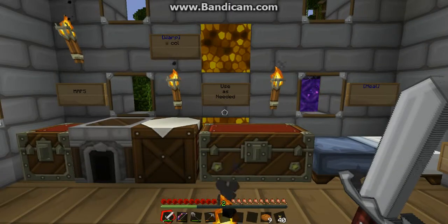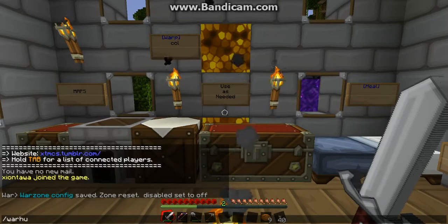Here's a quick explanation of tonight's event, the Maze of Doom. In order to access the Maze of Doom, you'll access it from the Warhub by typing slash Warhub.